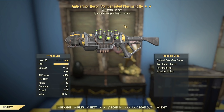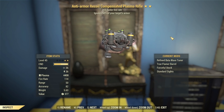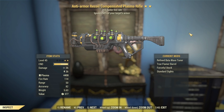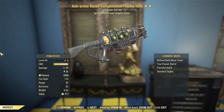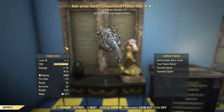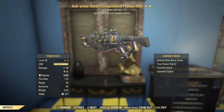36 and 36 ballistic and energy damage — very nice. We've got the Refined Beta Wave Tuner on that. Honestly, it gives you a bit of fire damage over time, but that's kind of it. There's not a whole lot of things you could put on here that would make it better. You could optimize this better for VATS if you use something like a Reflex Sight. I've got the standardized because it's a Flamethrower, so aiming isn't really that necessary.